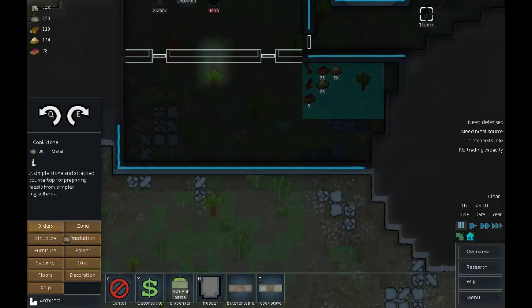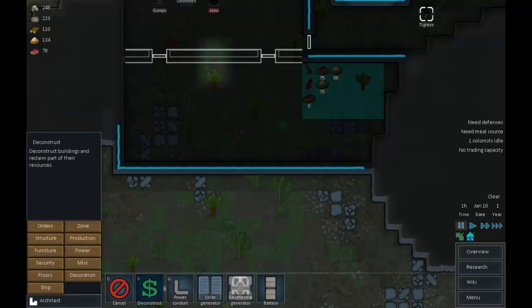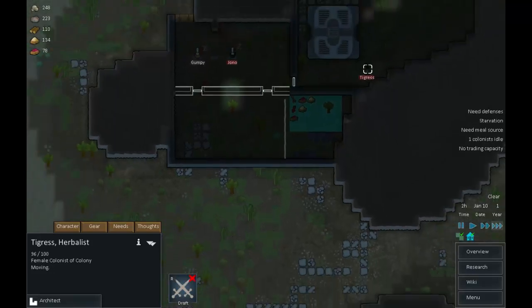We'll put the cook stove there and find a use for that other space. We're going to need to get some power cabling down there, so we'll stick a power conduit down the side. We also need to put some light in the place, but let's get that sorted out first.